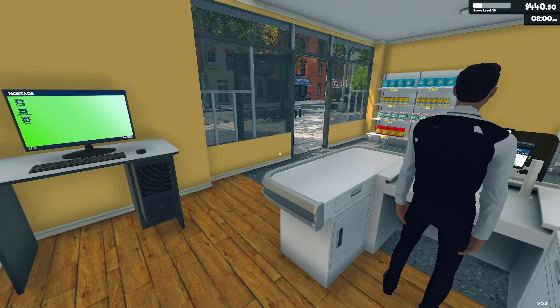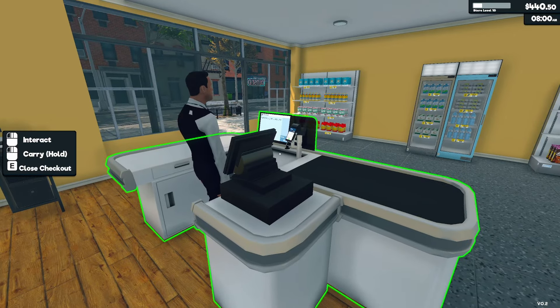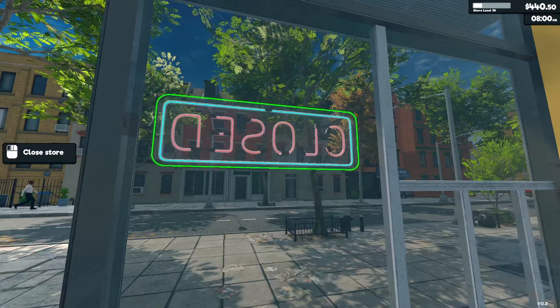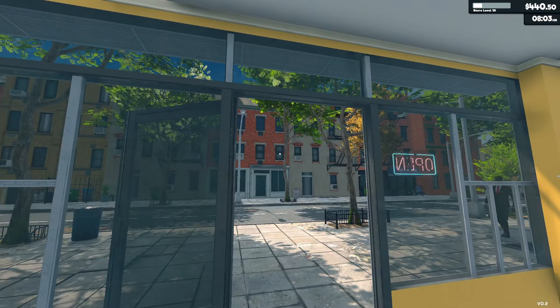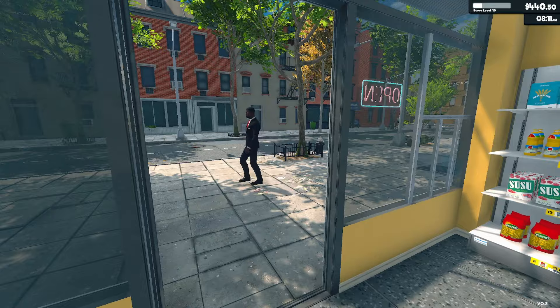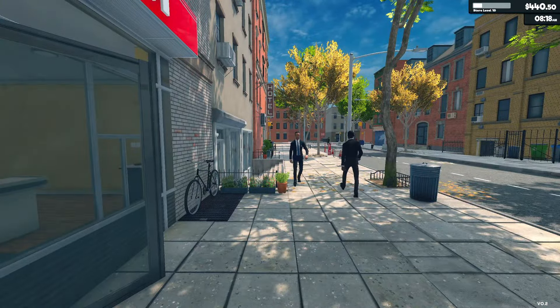In other games sometimes employees have skills, but I didn't really notice anything here, so I'm curious how fast — or perhaps slowly — this one works. Only one way to find out. Let's open up for business. I don't know if we have our first customer here — nope, he's just going for a walk in his nice suit.